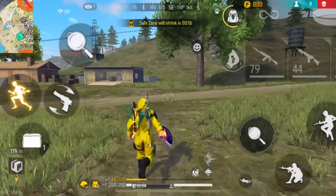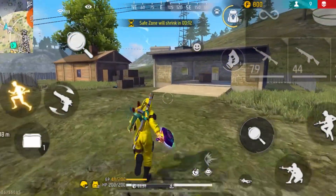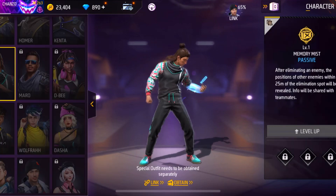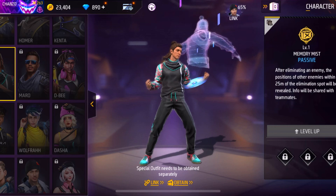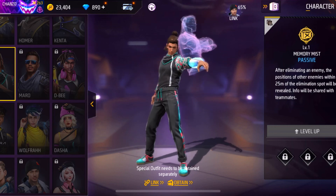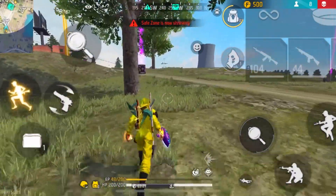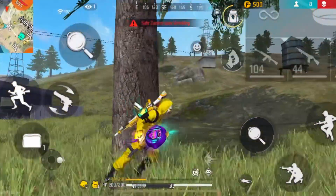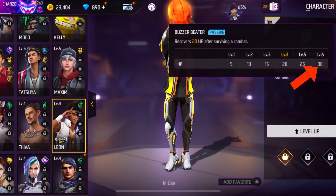Movement speed is also a very important factor when playing solo vs squad matches, so for the second passive character we are gonna use the Kelly character. For the third passive character you can either use the Otho character or the Leon character. After you eliminate an enemy, the Otho character reveals the position of other enemies within 75 meters of the elimination spot, helping you track nearby enemies. But if you're interested in increasing health, you can use the Leon character, who has the ability to recover 30 HP after surviving a comeback.